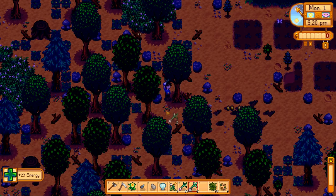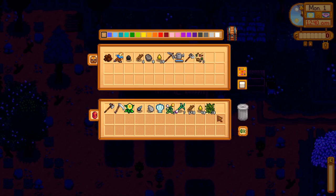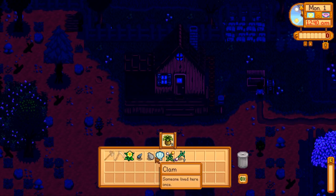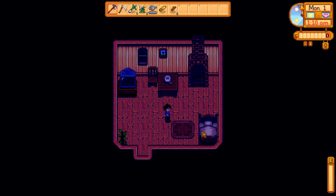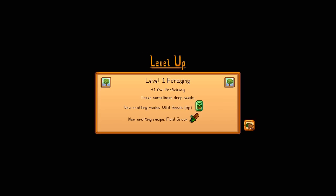Gather as much wood as you can on this first day and use the first 50 wood to build a chest. Place this chest near your storage bin for quick access in and out for selling. Eat and shop until your energy is dropping close to zero. Be very careful not to hit zero as it will give you an energy penalty the following day. Drop all your stuff in your chest, check the TV every day for the weather and luck, and then head to bed for the night.